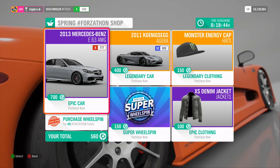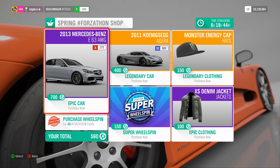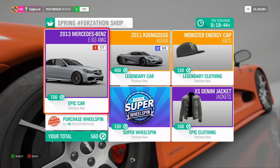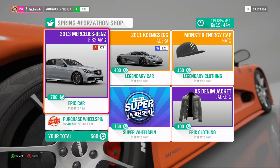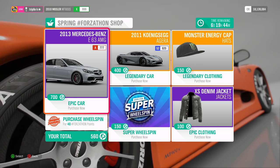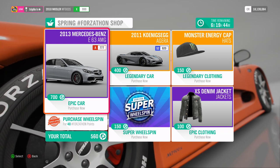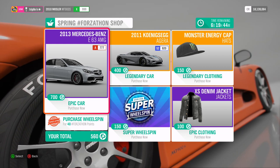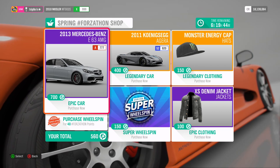The first thing we see is this Mercedes-Benz E63 AMG, and you might be thinking why the hell would I buy this car? 700 points is quite a lot for an epic car, but this car you cannot buy from the auto show — you can only get it from a wheel spin, so this is actually quite a rare car.